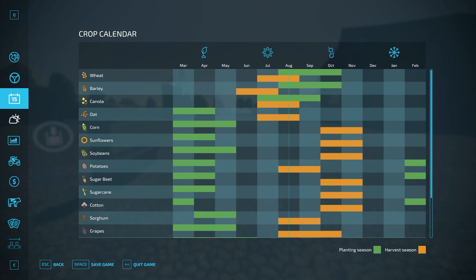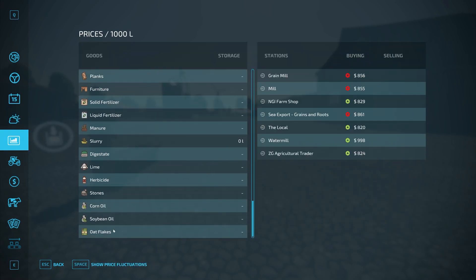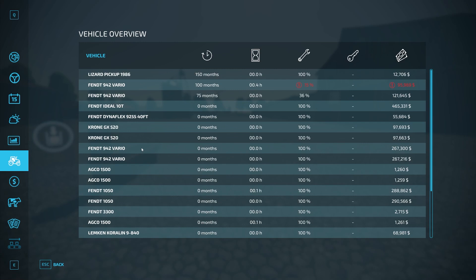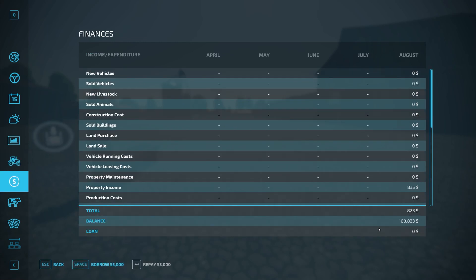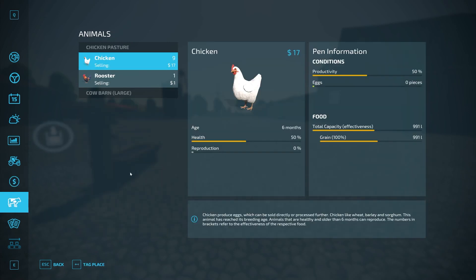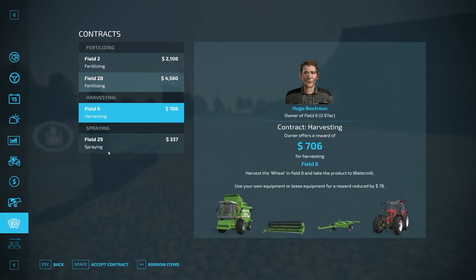Everything here is pretty much standard - there shouldn't be any added crop types or anything crazy. We have a lot of equipment starting out in new farmer mode. We start off with 100,000 dollars, and a little bit of income from our property because I fast-forwarded some time - we must have some solar panels somewhere. I fast-forwarded the time up to noon just to get better lighting.